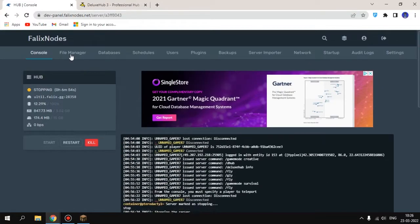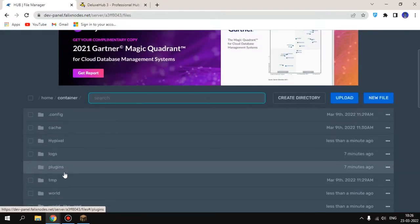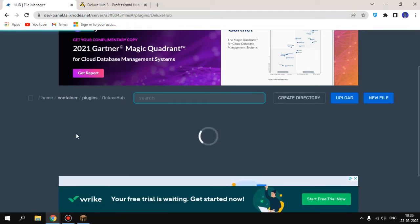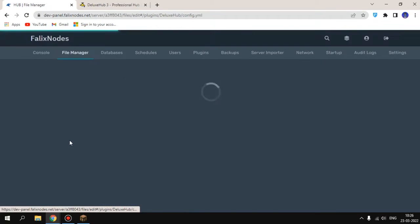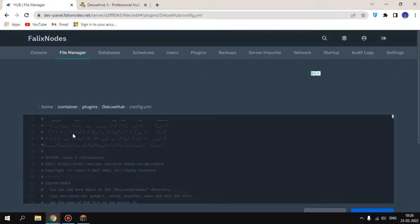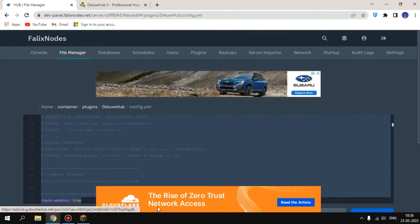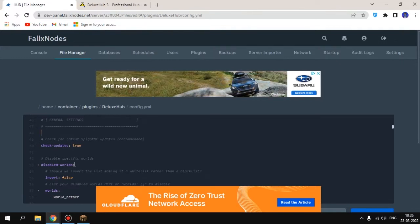To change the settings, disconnect and stop your server, go to your file manager, go to plugins, then to the DeluxHub folder. You'll see config.yml — click on that. You don't need to change anything at the top; just scroll down.